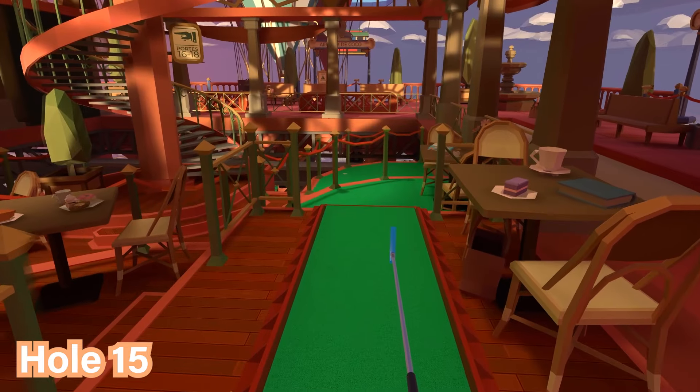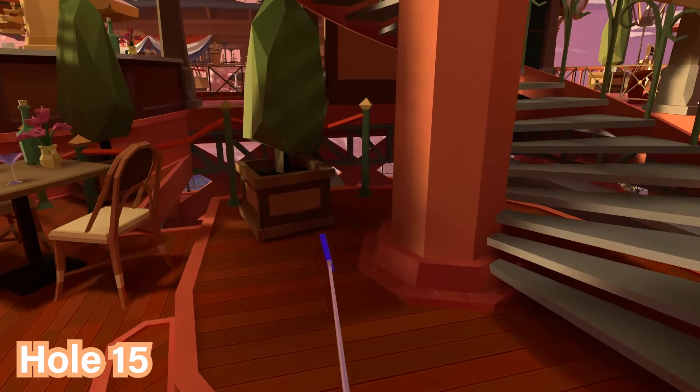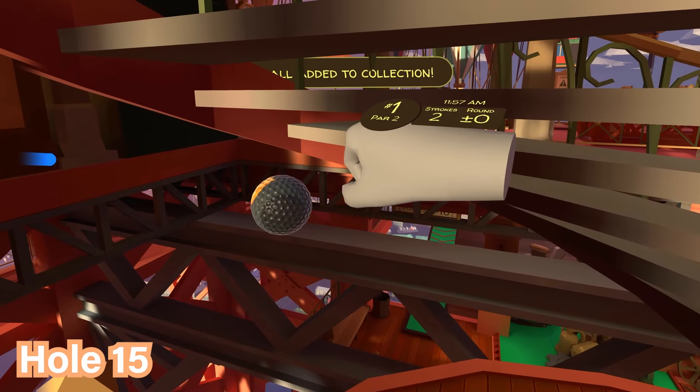For hole number fifteen, proceed to the spiral staircase and the big pillar over here. Behind the pillar and the plant you'll see the ball is against the pillar on this side — go ahead and pick it up.